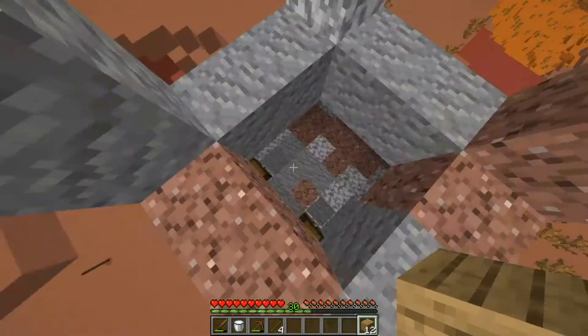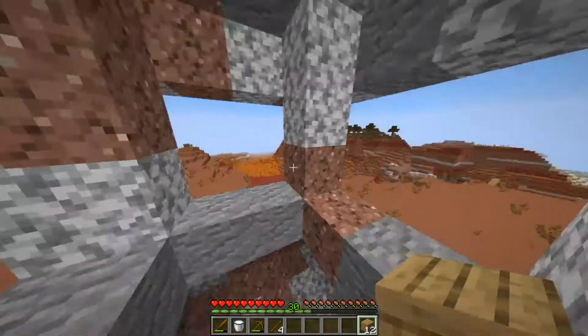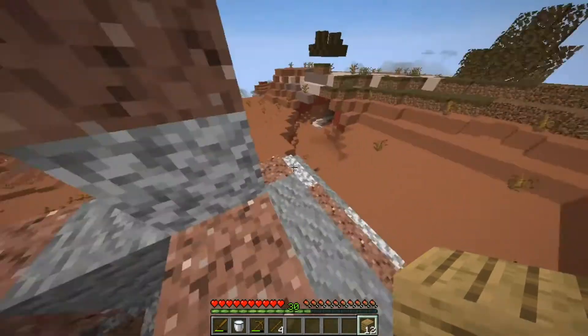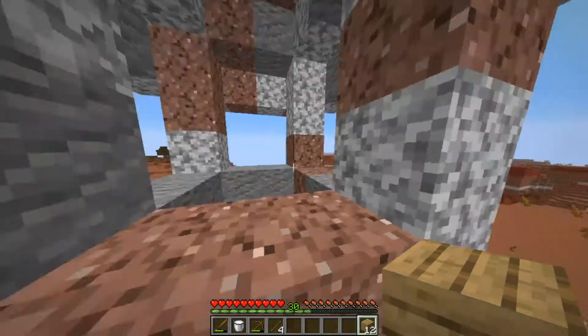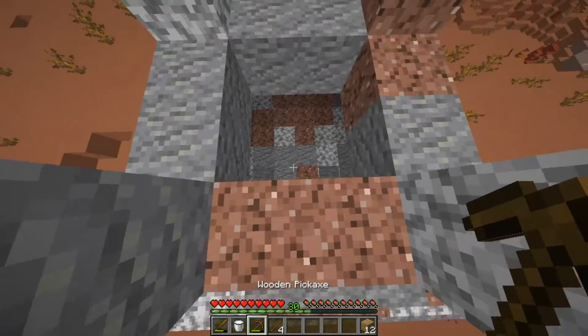So now, as you can see, inside of here there are two chests. And this beautiful architecture, these amazing blocks are so cool. But you can't break any of them. If you break them, you'll explode and die.